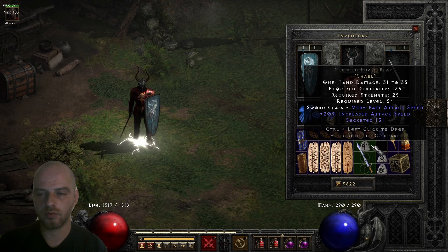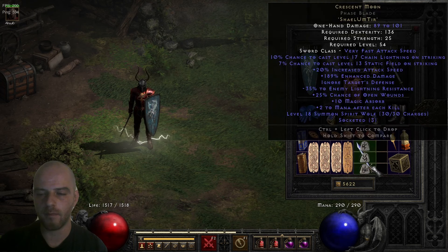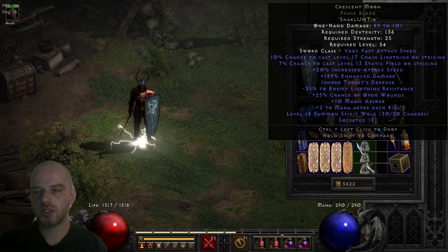I'm going to put my Shael rune first, my Um rune after that, and my Tir rune last. As you can see it turned out to the Crescent Moon runeword, and now let's discuss the stats it gives.